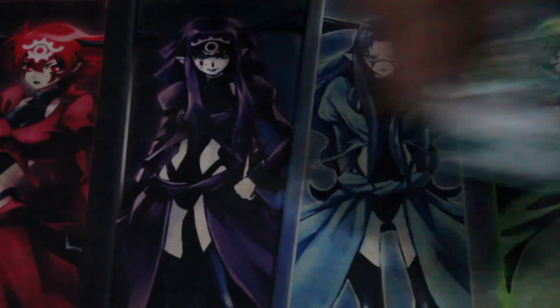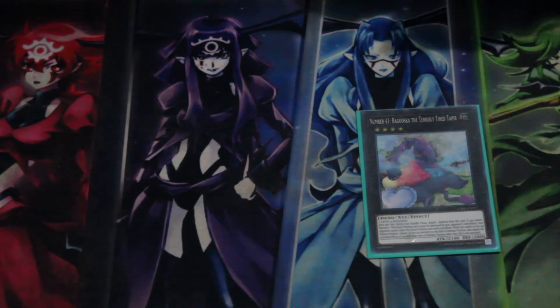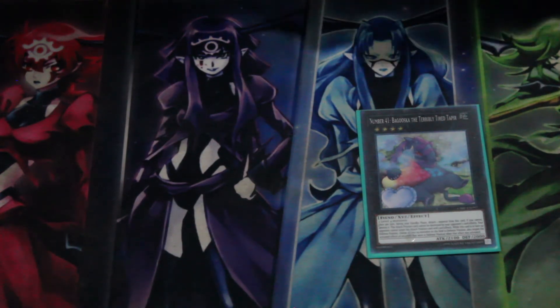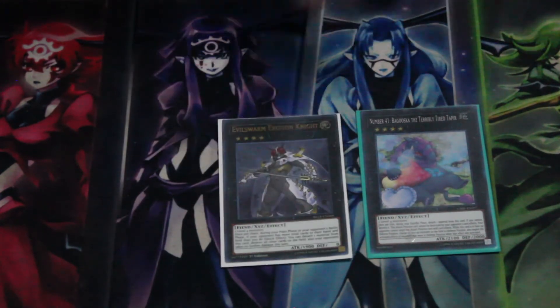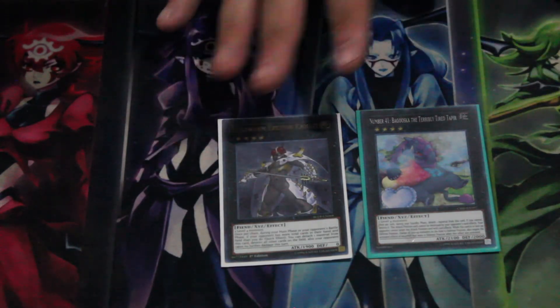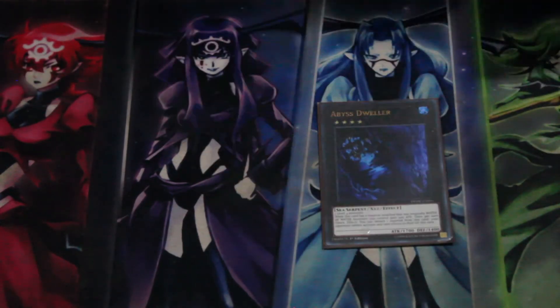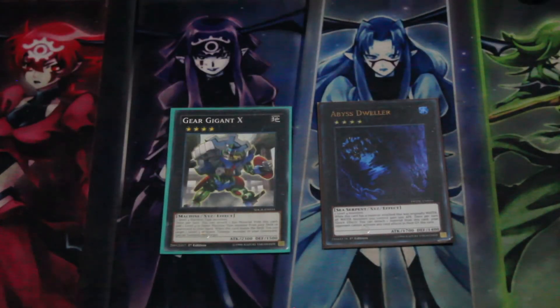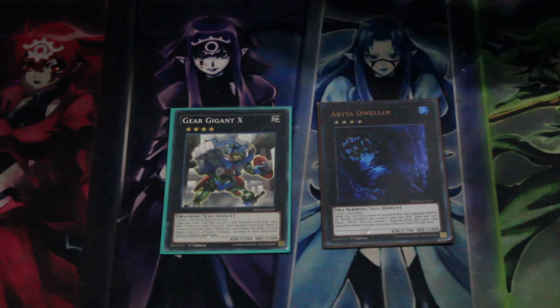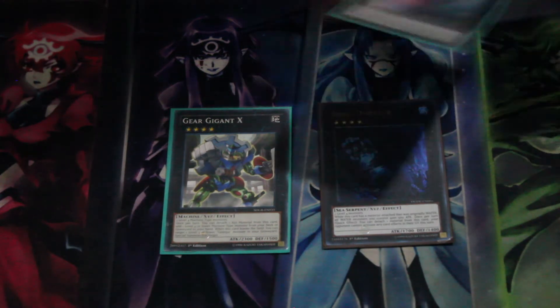For the Rank 4 XYZ lineup, we run one Borrelsword to stall, one Evilswarm Exciton Knight in case our hand and field are smaller since we're not trying to go into a grind game, one Abyss Dweller, and one Gear Gigante X to search out any Level 4 or lower machine monster from our deck to hand.